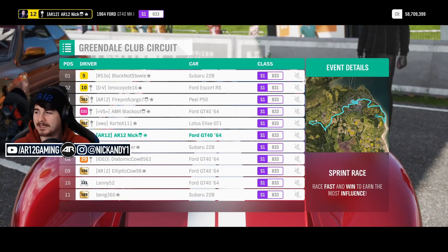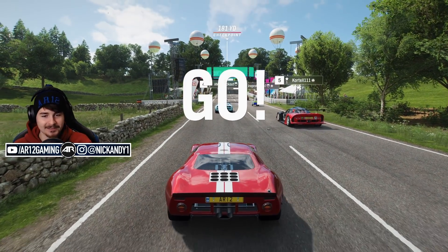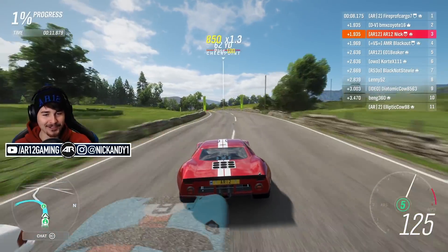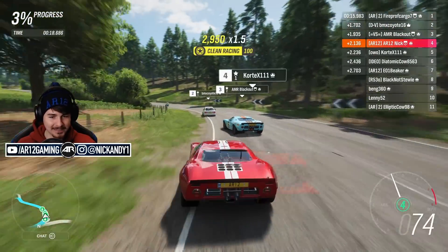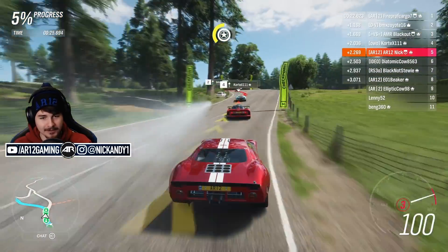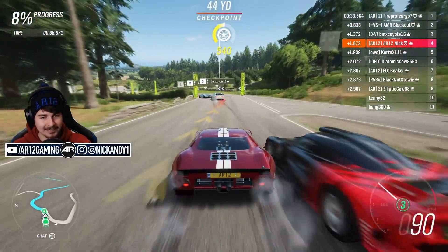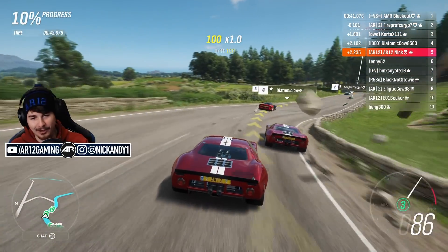Subaru 22B on pole. I'm starting sixth, AMR Blackout in fourth, and our PLP50 starting third. Good luck everybody — 10-mile circuit is up ahead, hope you built a good car! The 22Bs are slow off the line. The Peel is leading the race — are you kidding me?! The PLP50 at the front! Oh, the escort is absolutely ripping it. You gotta watch out through the corners — there are parts where you can go flat, but every corner is a risk.